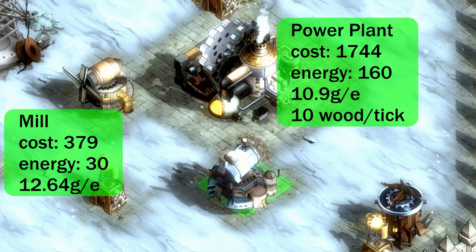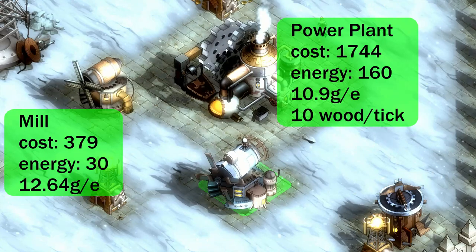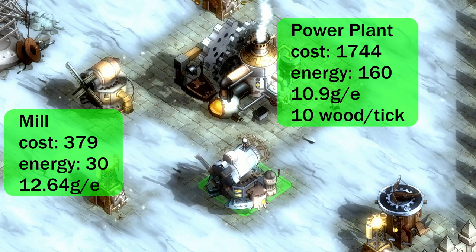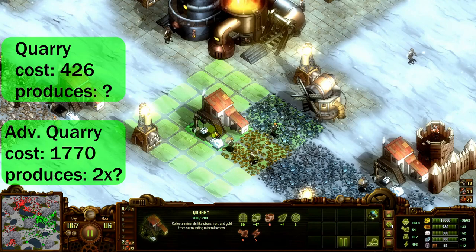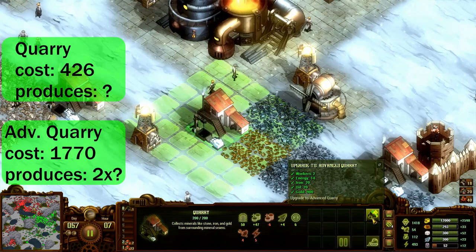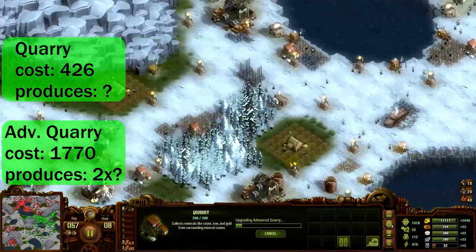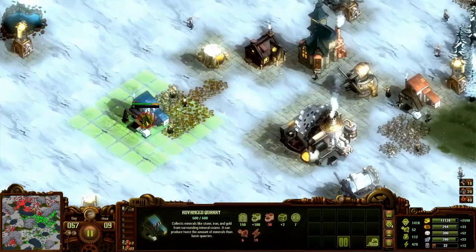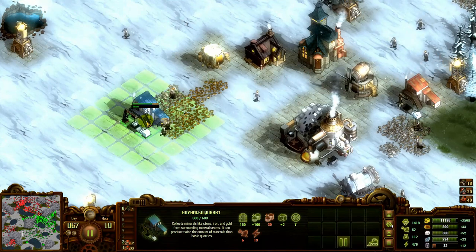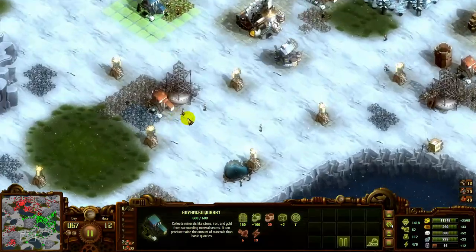So what about power plants? They're about 14% more efficient than mills. They're worth building, but beware of their wood consumption, which can be an issue on a frozen waste map where wood is sparse. In order to use power plants efficiently, you need to be aggressive about taking territory and placing sawmills. Quarries and advanced quarries have the same relationship as mills and advanced mills — the advanced version is more than twice as expensive per unit produced. But here, stone and iron are much more rare than open space. It's cheaper to build a new quarry on a new stone patch somewhere else, but finding and securing that patch can be trouble. Hence, deciding whether to build an advanced quarry is really a question of whether you've got a stupendous resource patch, or if you've had trouble finding and securing more patches.